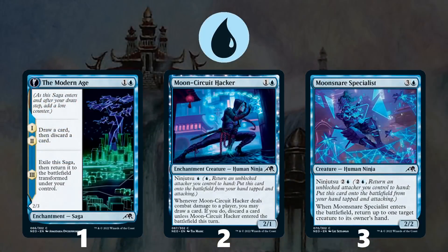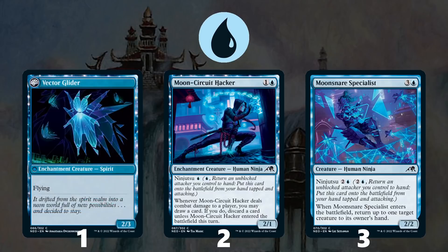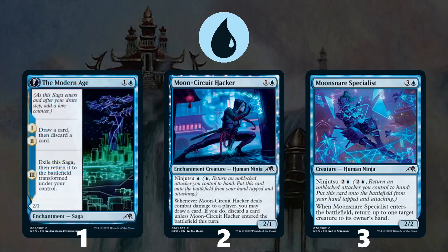Moving on to Blue. At number 1 is The Modern Age, a saga whose first two chapters are draw a card then discard a card, and its third chapter exiles it and brings it back as a 2/3 flyer. Looting is very powerful in Limited — it helps you hit land drops or ditch excess lands, and a 2/3 flyer is a powerful reward for only 2 mana. At number 2 is Moon Circuit Hacker, a ninja with a Ninjutsu cost of 1 and a normal cost of 1 and a blue. Whenever it deals combat damage you can draw and discard, but if it entered the battlefield this turn, you just draw — nice card advantage in a 2-drop.